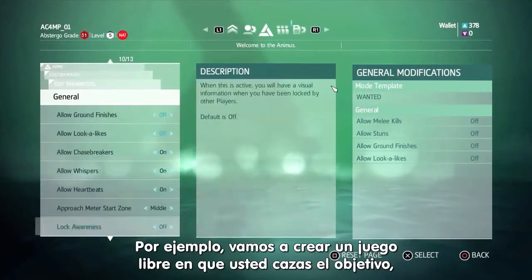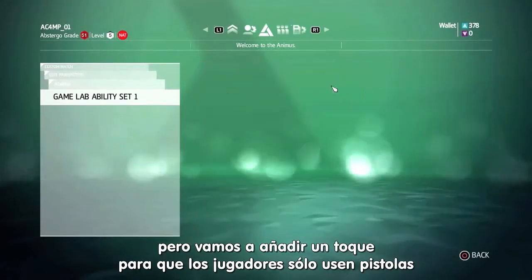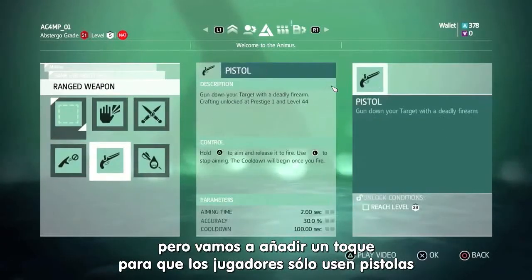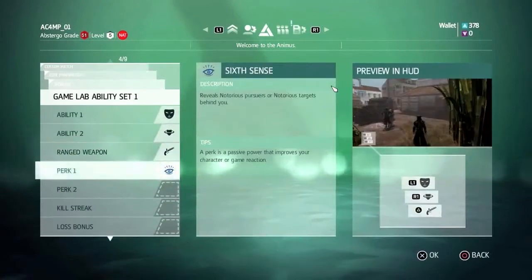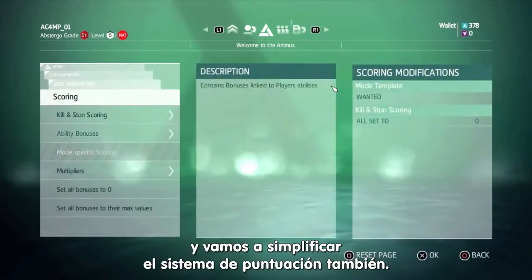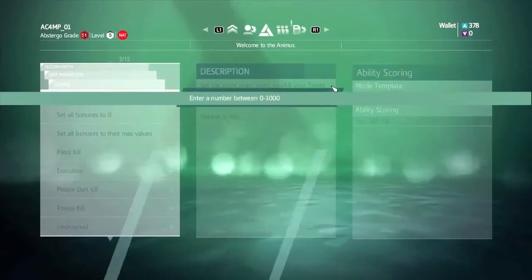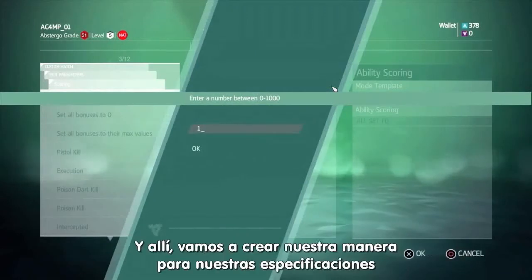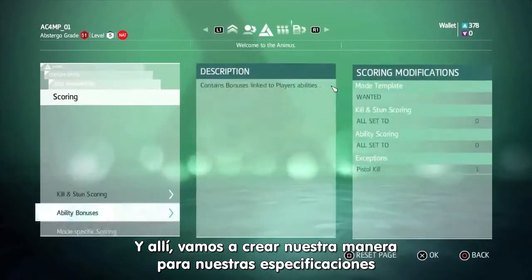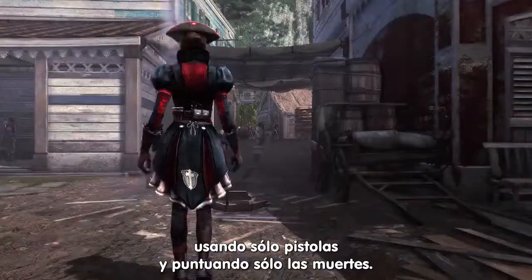For example, let's build a free for all game where you hunt down targets. But let's add a twist and say the only weapons you're allowed to use are guns. And let's simplify the scoring system too, so you only get points for the targets you kill. And there, we just built our own mode to our own custom specifications using only guns and scoring only kills.